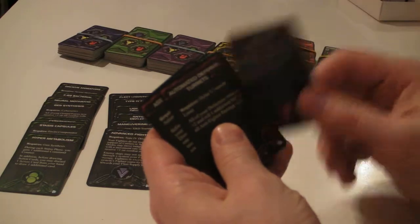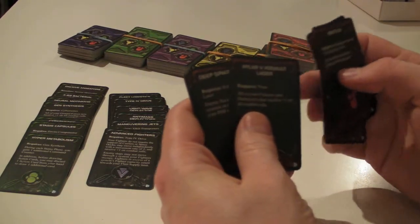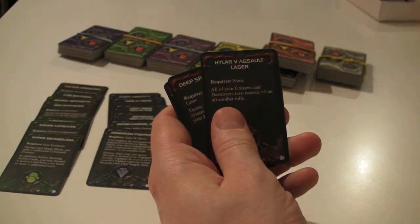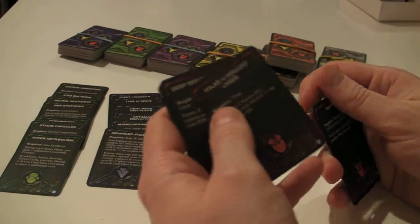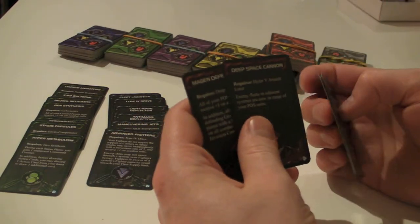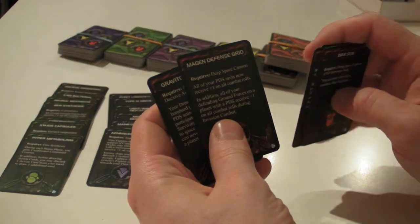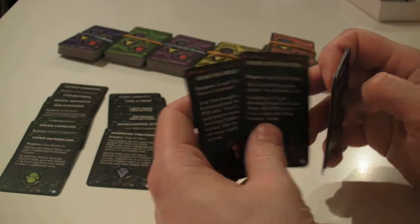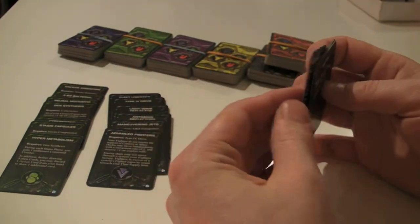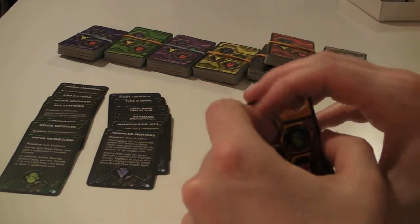War Sun — you need this technology to build one, and the Ghosts of Creuss are the only species that start with it. Defense turrets, the Assault Cannon, the Hylar 5 Assault Laser which gives plus one die roll to cruisers and destroyers — a lot of races start with that one. There's the Deep Space Cannon for PDS shooting at adjacent systems, the Magin Defense Grid which gives all PDS units plus one on combat rolls, and the Graviton Negator which allows fighters to strafe-run planets and Dreadnoughts to bombard PDS systems.